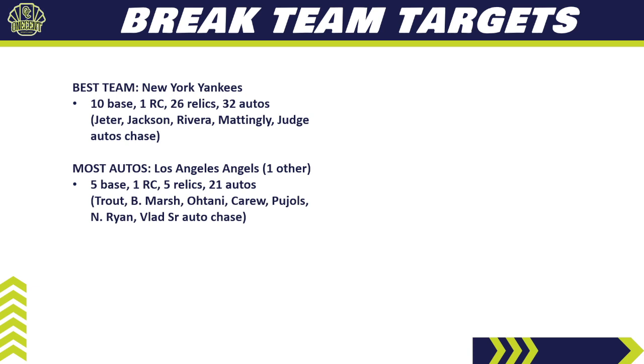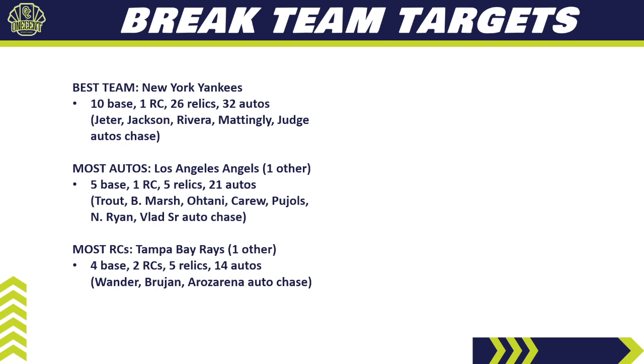Brandon Marsh has been having a pretty good 2022 season so far. If you're looking for the most rookie cards, look at the Tampa Bay Rays — four base cards, two rookie cards, five relics, and 14 different autos. The key autos are Wander Franco and Vidal Brujan, and Randy Arozarena has an auto chase in the set as well. Because of Wander Franco, this is going to be one of the most expensive teams in pick-your-team breaks. Hold them in a random team break — it's Wander time once again with the Tampa Bay Rays in 2022.